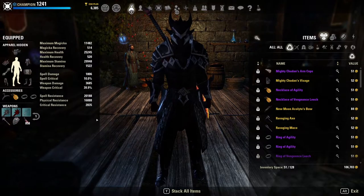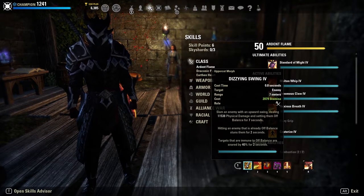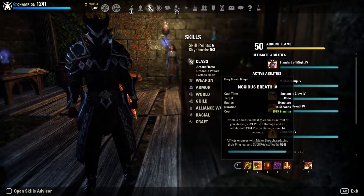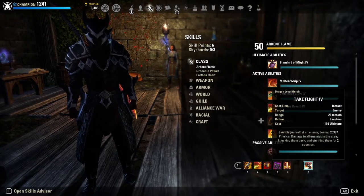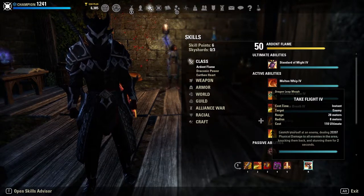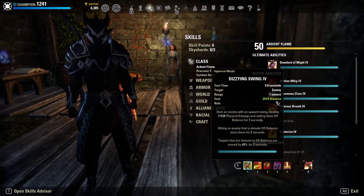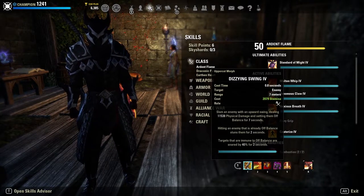In terms of skills, this is a Dizzying Swing build focused on enabling as much Dizzying Swing into Leap damage as possible. We whittle them down with Noxious Breath, which puts major breach on them to reduce resistances, apply a dot, and trigger the poison status effect. Then we smack them with Dizzying Swing into Take Flight — look at that Take Flight tooltip unbuffed: 20k tooltip dealing big damage. It's a cheap-costing ultimate we generate a ton of from Blood Spawn, so we can use it super often.